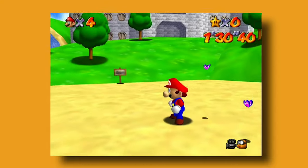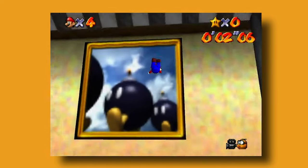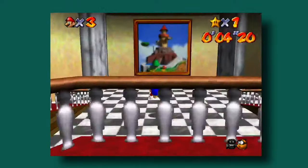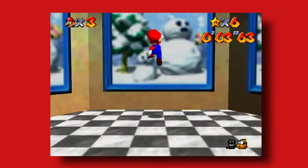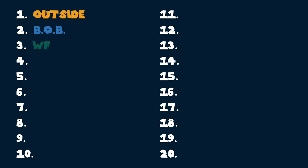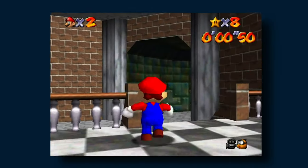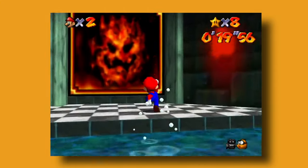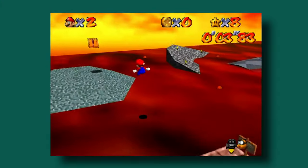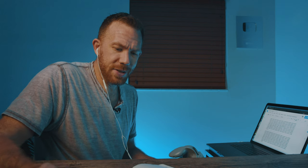Of my 20 locations, the first will be the outside, then into the castle and a little bit of the lobby. Then we go to the left into the first level area called Bob-omb Battlefield. Then typically I go to Whomp's Fortress. Then I need a couple more stars so I go to Cold, Cold Mountain — the snowy place. Then I'll have enough stars to go to the first Bowser boss. After I beat Bowser, I can go into the basement — that little pathway could be its own memory palace portion. Then the lava level, then the sands level, Hazy Maze Cave, then the water world. That's the first 10 — 500 digits.